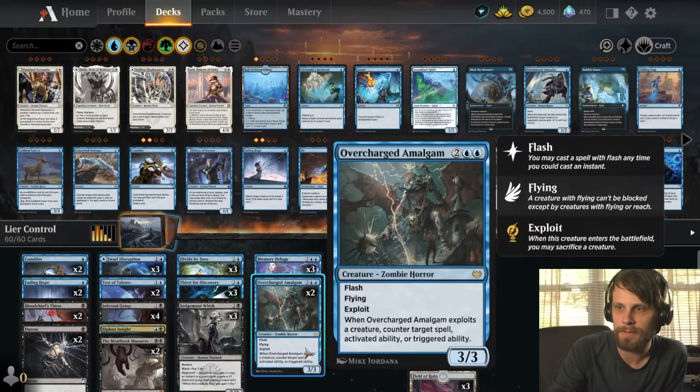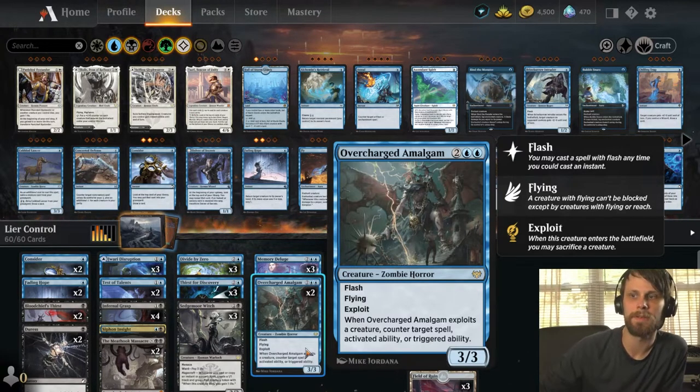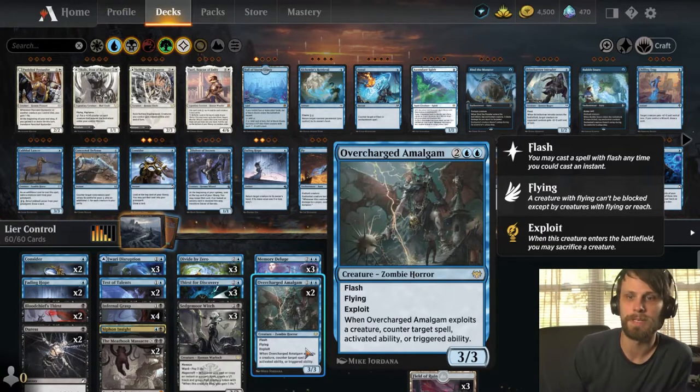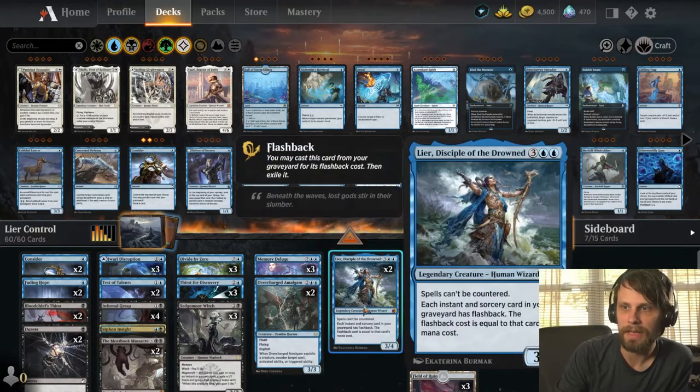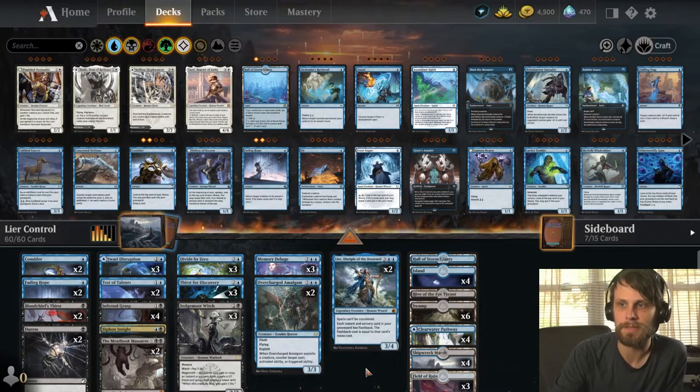We do have Overcharged Amalgam here, which is a fantastic little card — 3/3 for 4, Flash, Flying, and Exploit. When you exploit it, you can counter a target spell, activated ability, or triggered ability. This allows us to counter a spell by sacrificing a little 1/1, and hopefully getting that counter on a stick as well. And Leer sitting at the top allows us to replay all of these, which is super handy.